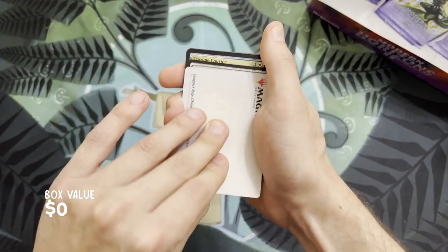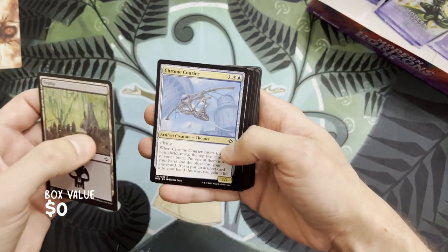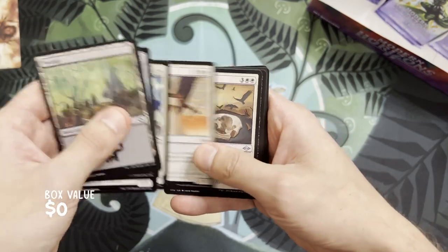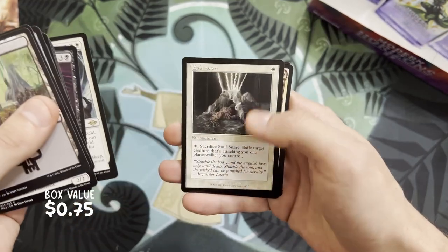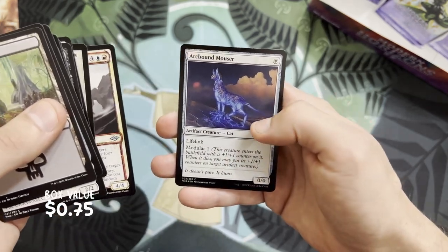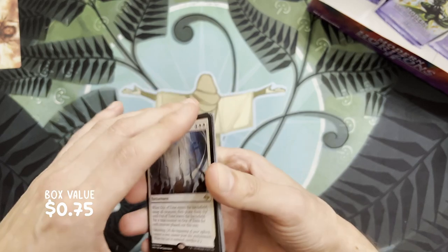Okay, what do we have here first? We have a Darcy art card — that's pretty cool. We have a Swamp, a Chrome Courier, Ornithopter of Paradise, Marble Gargoyle, Fairgrounds Patrol, Glorious Enforcer, Score of the Desert, Necromancer's Familiar, Out of Time — whoa, look at that old border! Soul Snare — that's sick. We have a Prophetic Titan, a foil Art-Bound Mauser, and a list card: Light of the Stage. Okay, we have an Out of Time in our first pack — not bad, not bad.